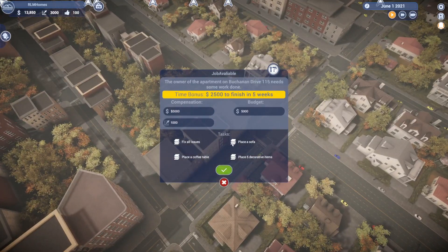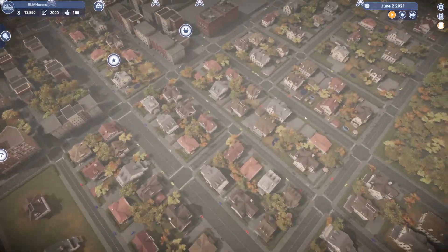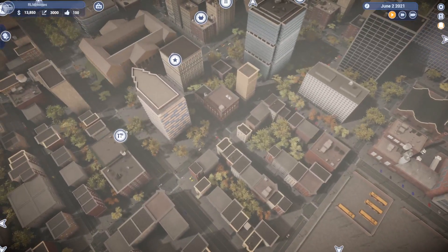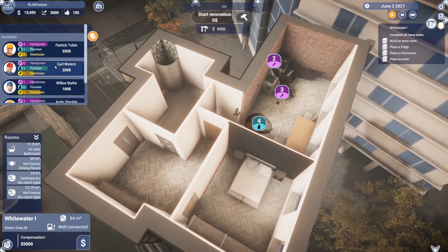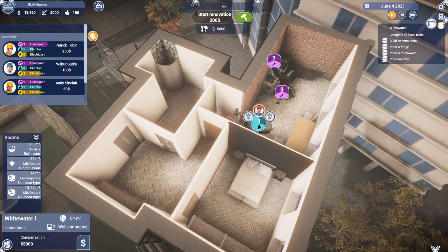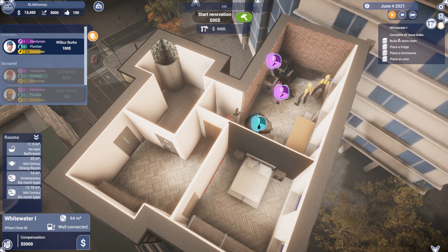9 grand right off the bat. The tasks are: place a sofa, fix all issues, place a coffee table. I don't want to run into glitches right off the bat, so I want to find something with less work. I've done this job like five times. Gotta fix these issues first — plumber, plumber — this is our plumber. Andy has two stars and then handyman — let's do it.